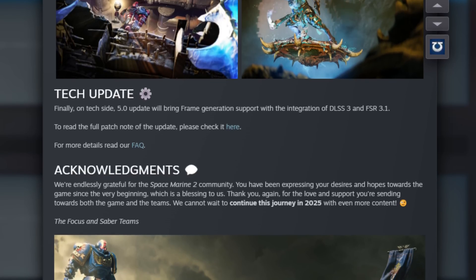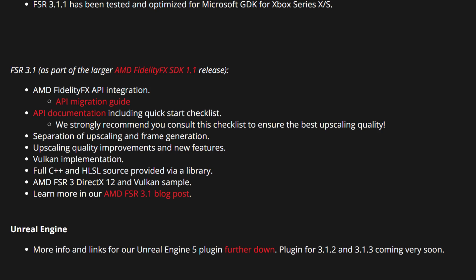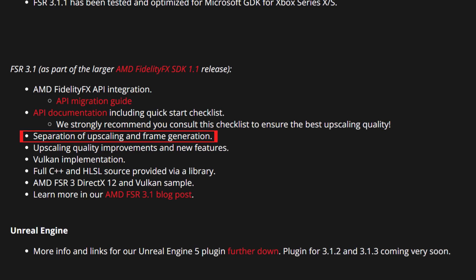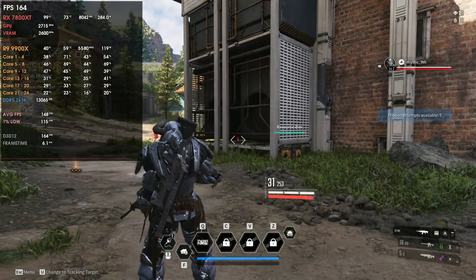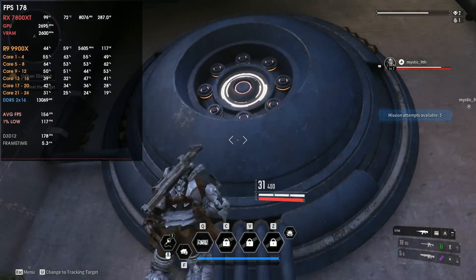I just received an email from AMD telling me that Space Marine 2 finally got the FSR 3.1 update. But with AMD saying this is FSR 3.1, I want to ask developers and AMD what the hell they're doing. One of the key points of FSR 3.1 was the decoupling of frame generation, meaning you can run any upscaler — or even no upscaler — with frame generation. You can run DLSS with FSR 3 frame generation, XeSS with FSR 3 frame generation, or even native TAA with FSR 3 frame generation.